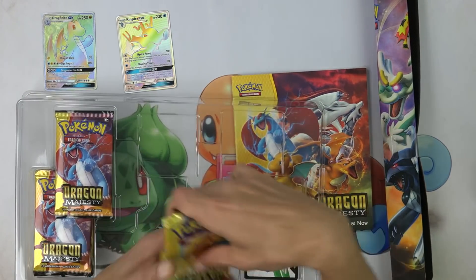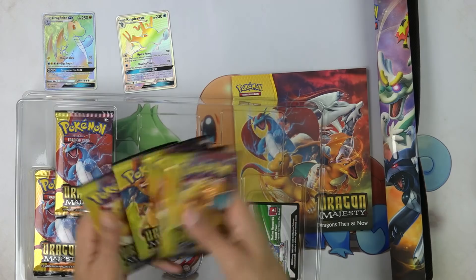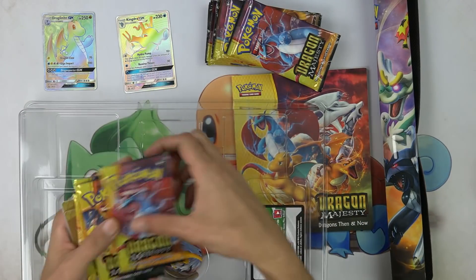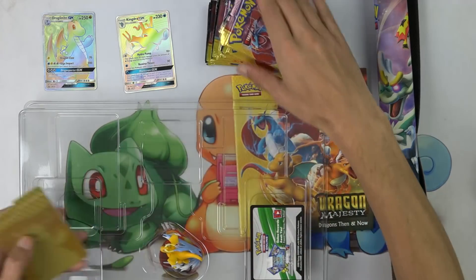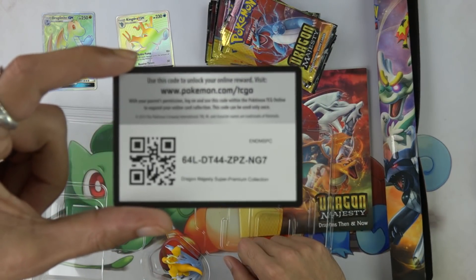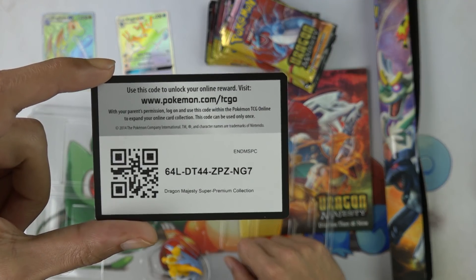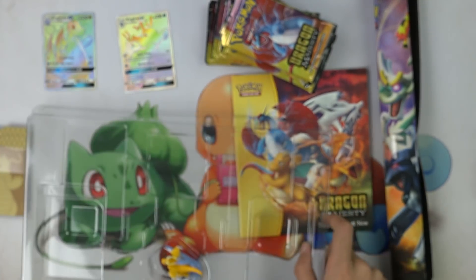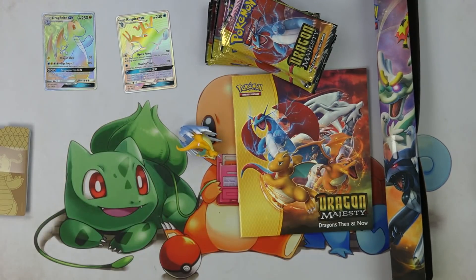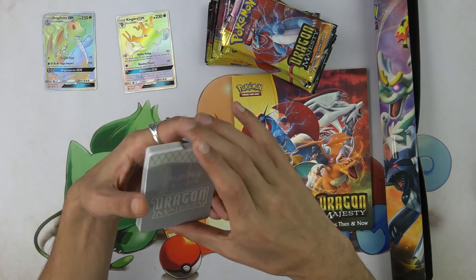There should be 10 packs in here, right? 1, 2, 3, 4, 5, 6, 7, 8, 9, and 10. I have no idea what this gets you, but someone let me know, whoever steals it. Super Premium Collection — that's all it says. A figure. A ton of stuff in this, but still — like 90 bucks. That's insane. They're dividers!